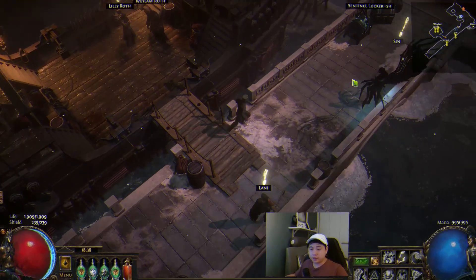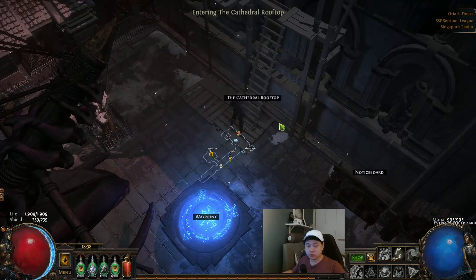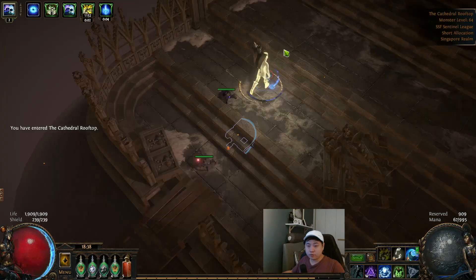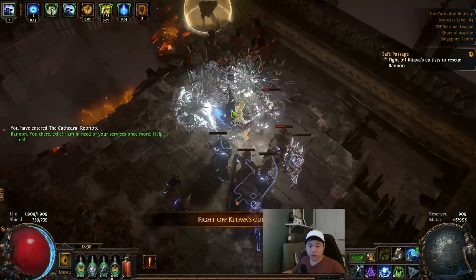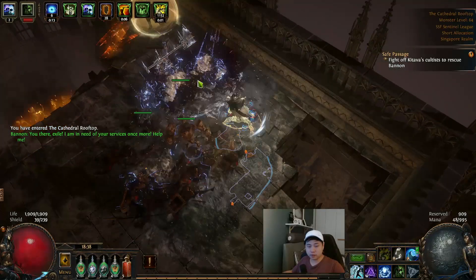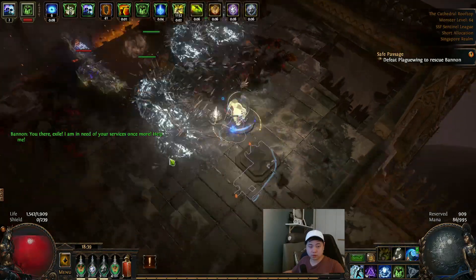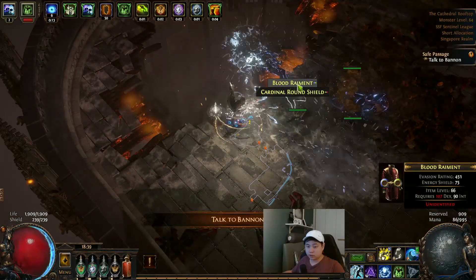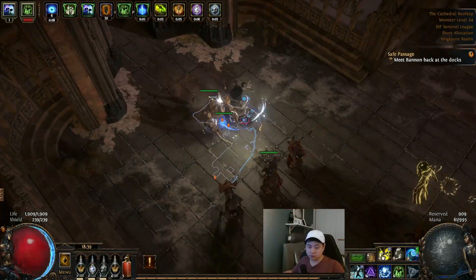Act 10 — let's go. Don't have to talk to anybody. Just head straight to the Cathedral Rooftop — top left, go in. Talk to Apex and kill everything first. My Golem is dead. Kill the boss. There's a mini boss here. Take whatever you need. Talk to Bannon — you don't need to meet him at the Docks, just keep going.